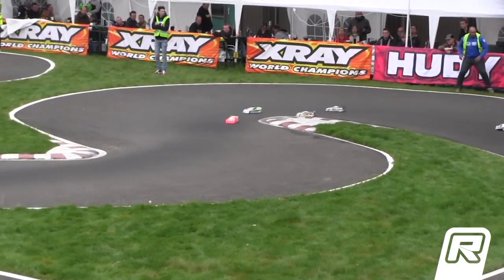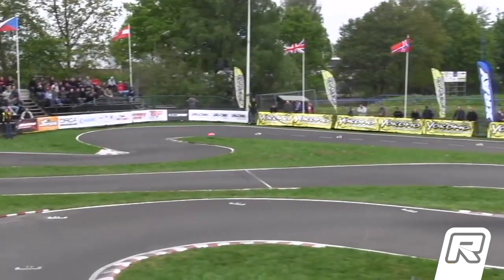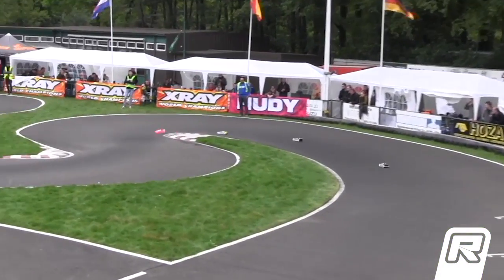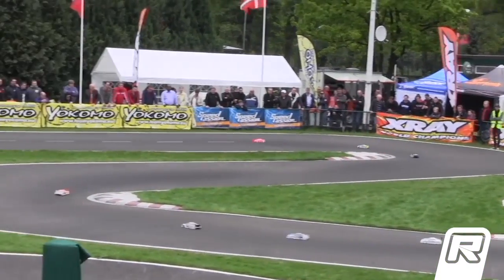And here we go, A-Main number two. Trouble in the back of the grid — problem for puppy. Out front, it's Reinhardt taking advantage of that pole position. Victor getting a good start here in P2, followed by Ronald Volker. Andy Moore behind him. Andy spins out, going to cost him a spot.